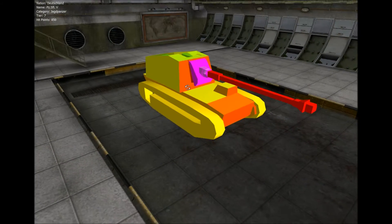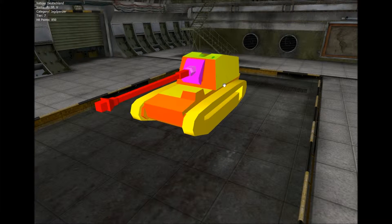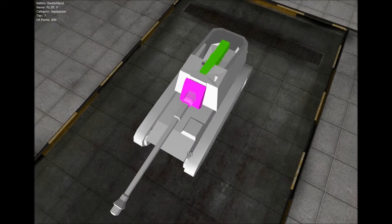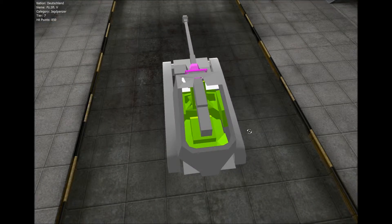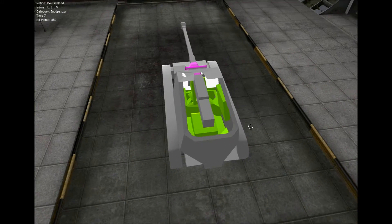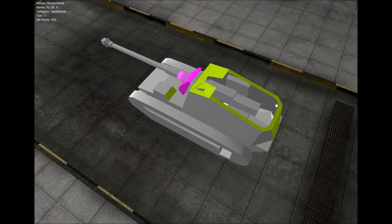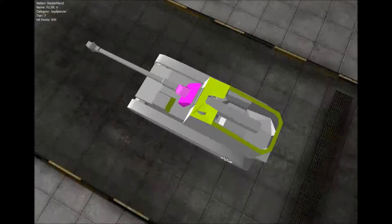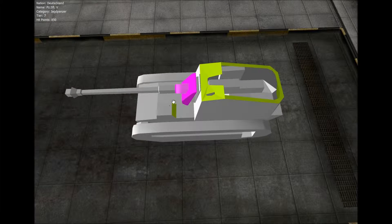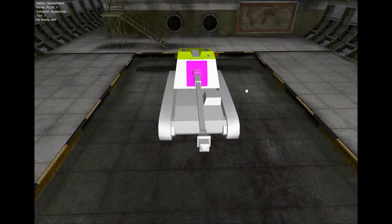Das Panzerungsmodell sieht wie folgt aus: helle Farben sind eigentlich immer Stellen ohne Panzerung beziehungsweise mit kaum Panzerung. Unten hat er 0 Millimeter beim gesamten Verschlusssystem der Kanone. Seitlich sind es 10 Millimeter – das müssten die Ammoracks sein, also die Munitionslager. Von oben und von hinten hat der Panzer 15 Millimeter. Durchschuss mit HE ist sehr einfach. Ein HE-Treffer von der Artillerie von oben beendet meistens das Spiel.